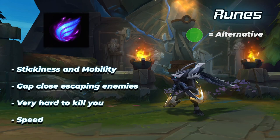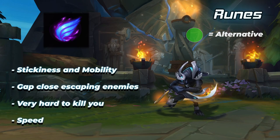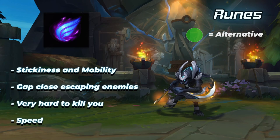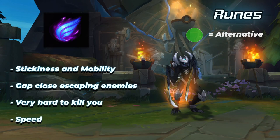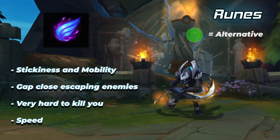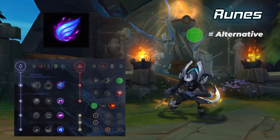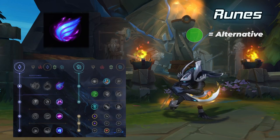The Phase Rush page emphasizes sticking power and mobility, letting you stay on targets and dance around enemies easily. It's by far one of the most underrated pages out there that offers a new way to play Khazix and lets you be very fast and unkillable. For the past two seasons I averaged an 80% win rate with this rune and you can take it into almost anything. Take Nimbus Cloak with Absolute Focus and Gathering Storm. For secondary runes, take either Domination with Relentless Hunter and Eyeball Collection, or Inspiration with Free Boots and Cosmic Insight.